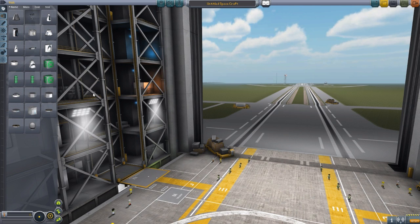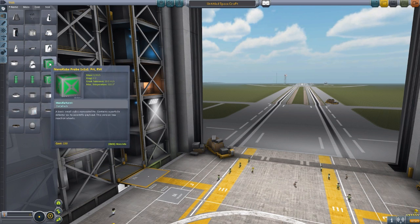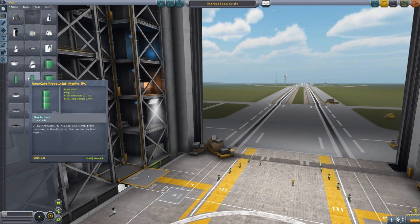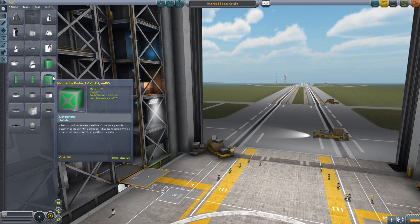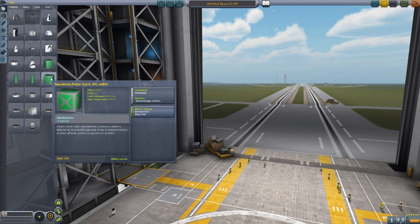The first thing we're going to look at is the four — that's right, four — different probe cores that it adds into the game. You may notice what looks like duplicates, but it's really not, because a whole part of this mod is that it is worked into career mode. Even though these are basically the same size CubeSats, and these more elongated three-CubeSats-welded-together versions, they're basically different stages of CubeSat technology. This small nanocube probe — the one-by-one-by-one part — has no reaction wheel whatsoever.